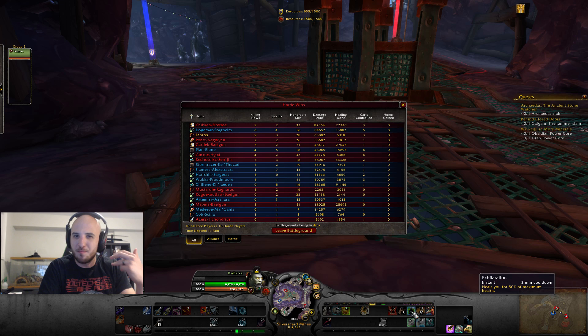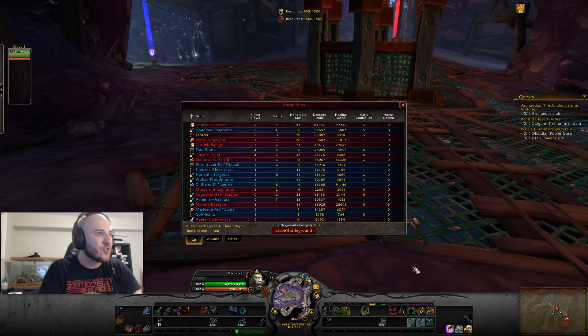I probably mentioned using my self-heal a couple times. Hunters have a 50% self-heal — you just press a button and you get 50% of your life back, and it's on a 2-minute cooldown. That's why it's kind of balanced. But we get a passive trait that I've got to show you — looking on top of the BG list is pretty good though.